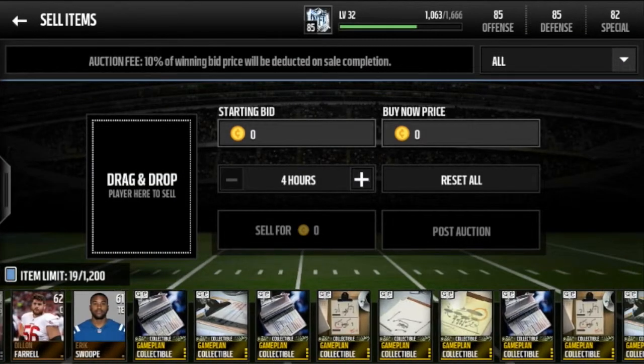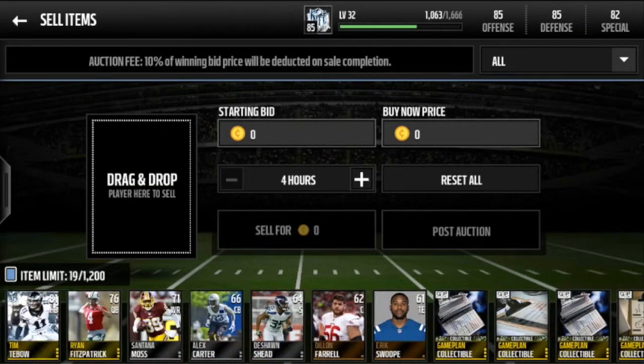Let's go to sell items. My tactic is: I'll sell my gold 79 overall or below gold for 2k, maybe 2.5k, depending on how late it is, because sometimes there will be fewer players on the auction house and you might want to sell for a little bit less.